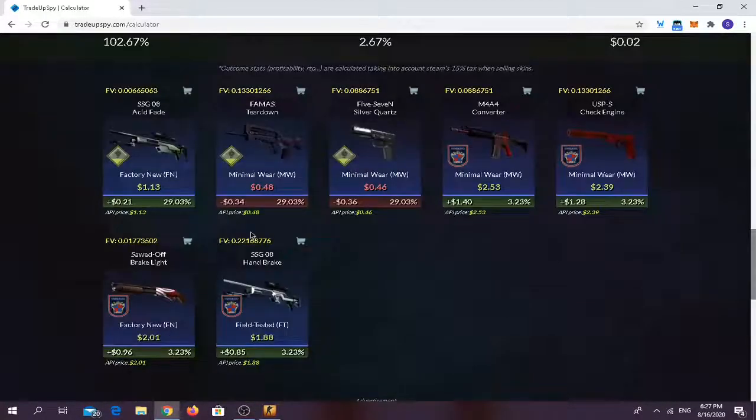For the outcomes: you have around a 30% chance of getting the AUG Fated, which gives you a profit of around 21 cents. You have a 60% chance of losing 30 cents on the Five-Seven and the FAMAS Teardown. You have around a 12% or 13% chance of making profit on any 2018 Inferno collection skin.